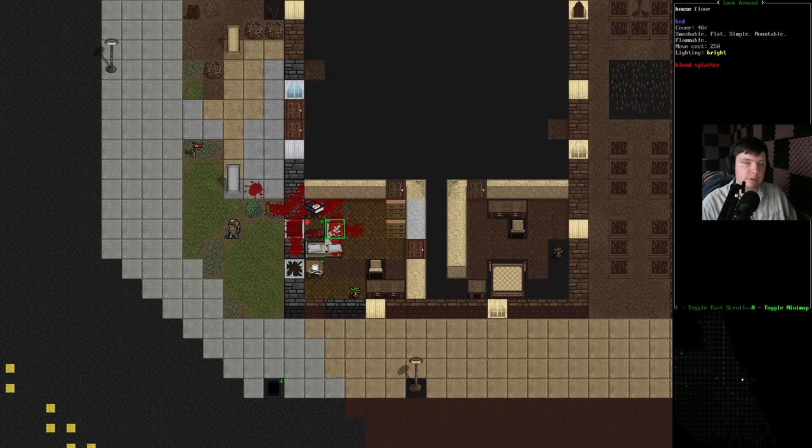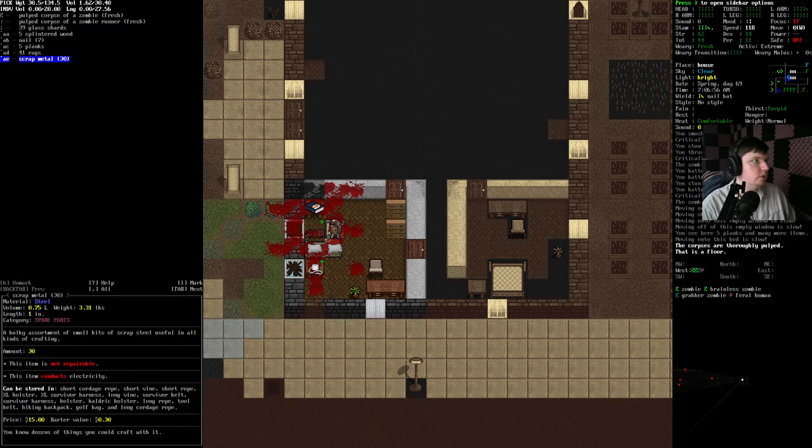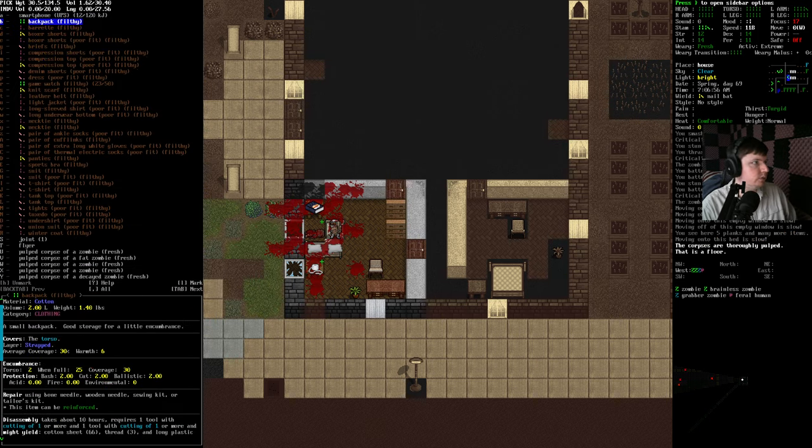Anyway, we're surrounded by bed there, so we'd still be fine. Actually, the bed is worse than the windowsill, which is kind of strange. I guess because it would be squishy and hard to stand on — sort of makes sense.